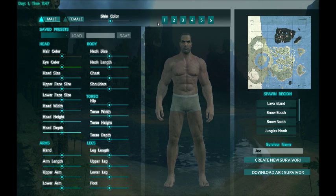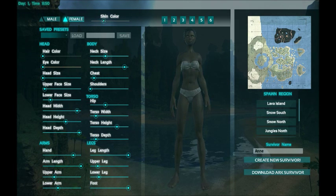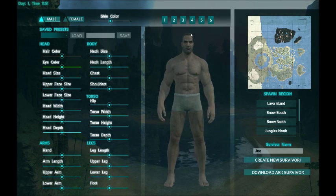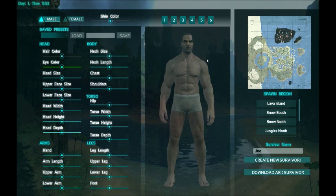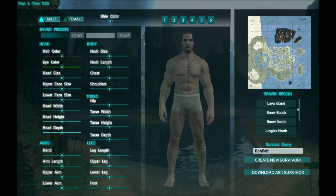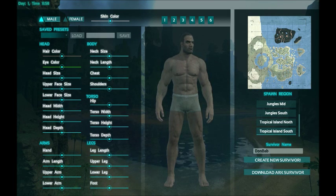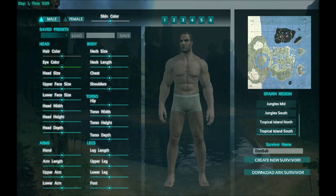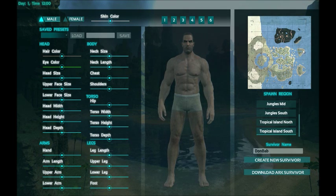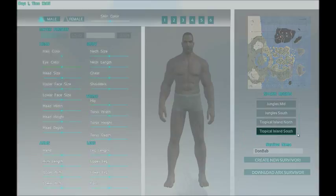Now we are at the character creation screen. There's a whole bunch of character presets, both male and female — you can change skin color, all that stuff. I'm not big on really making my character, so I just use the default one and pop in my name. I'm going to spawn on Tropical Island South, which is down in the bottom right-hand corner of the map. Another safe one would be Tropical Island North — it's a little bit smaller and resources can be a little bit less. So I'm going to go down and create new survivor.